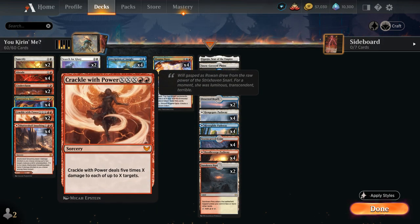We also have 2 copies of Crackle with Power as a potential finisher — a triple red and double colorless mythic rare sorcery dealing 5X damage to each of up to X targets. With Hinata in play we can essentially remove 1 red from the casting cost: 4 mana deals 5 damage to 1 target, 6 mana deals 10 damage to 2 targets, and 8 mana deals 15 damage to 3 targets. A very nice finisher that can just burn the opponent out.